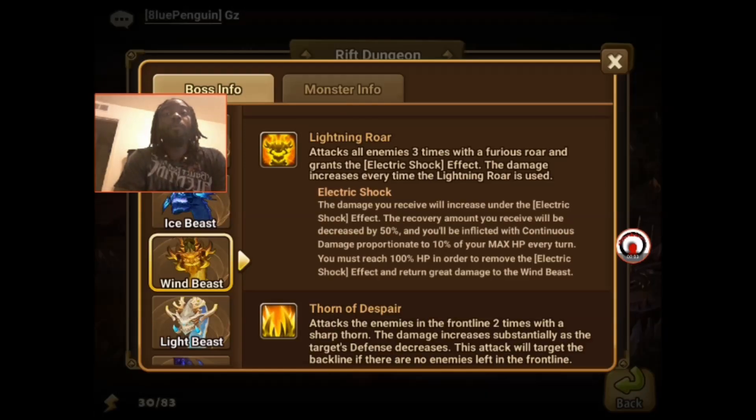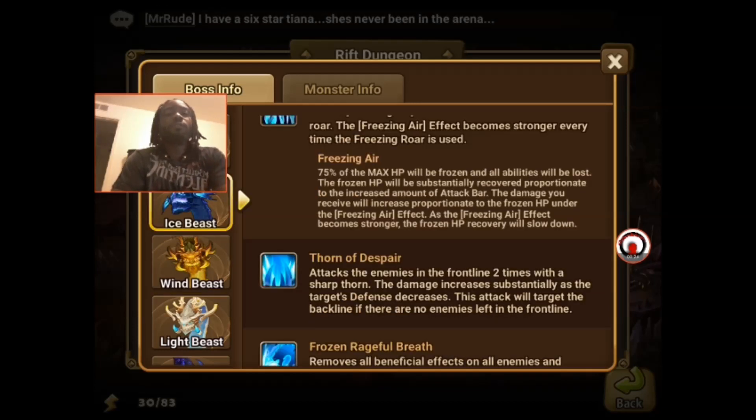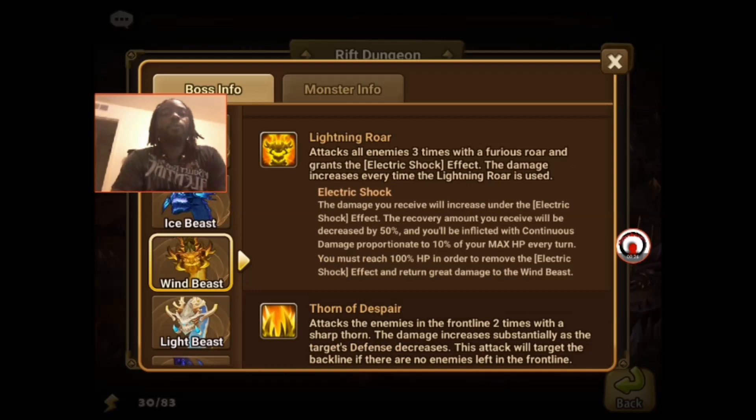Let's talk about what makes the Wind Rift Beast different from the others. Its skill, Lightning Roar, attacks all enemies three times with a fierce roar and grants the electric shock effect. The damage increases every time Lightning Roar is used. Just like how the Ice Beast had the freezing air, the Wind Beast has electric shock, and this is what you're worried about throughout the fight.